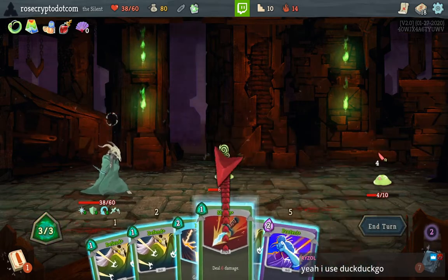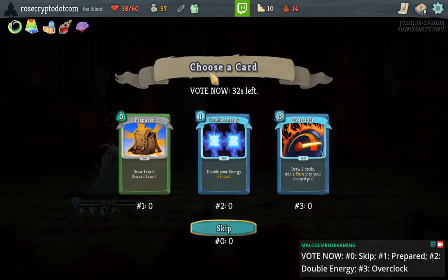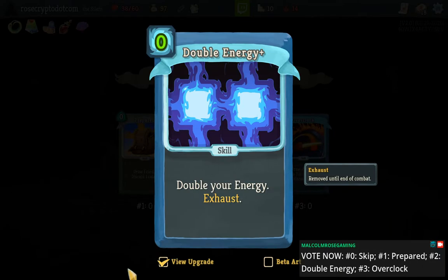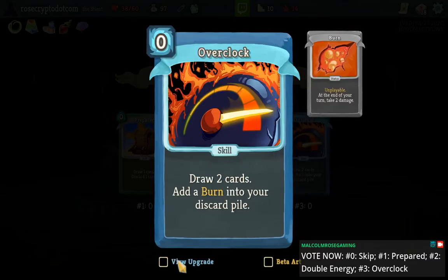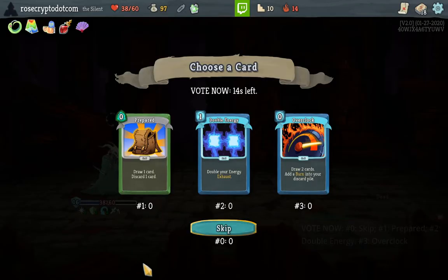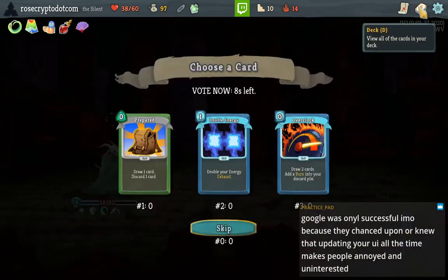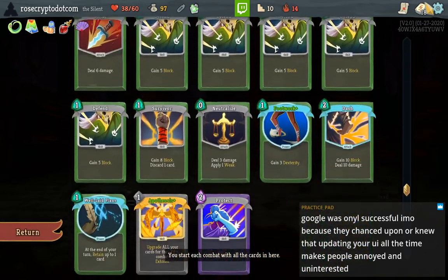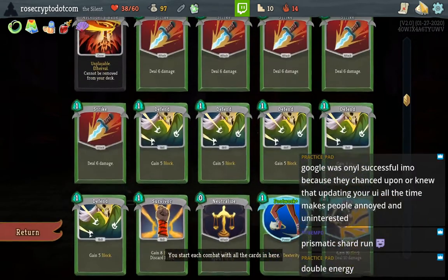Not bad. Strike this guy, Dash — very good. Things are very strange with this Prismatic Shard. I don't think we take the double energy, although we could. We could take the Overclock but I don't think we want Burns in the deck — the draw isn't worth the Burns. This looks like a skip. The Prepared is okay because we will upgrade it. Yeah, it is a Prismatic Shard run.